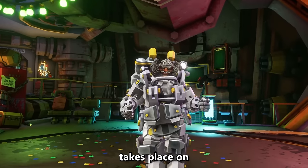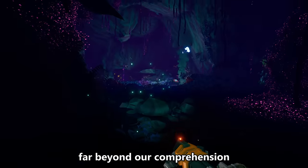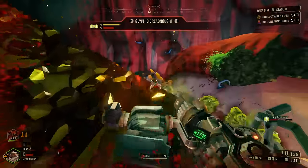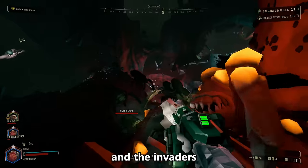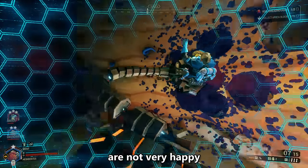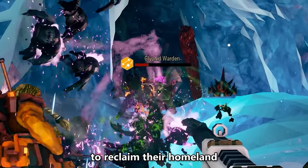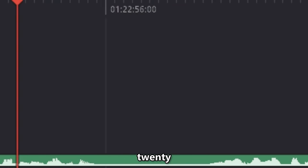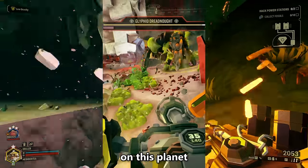Deep Rock Galactic takes place on Hoxxes, a formidable planet filled with ecosystems far beyond our comprehension. However, it houses minerals and wealth that far outweighs OSHA and workplace safety. The inhabitants and invaders of the planet are not very happy with your drilling, and are willing to fight tooth and nail to reclaim their homeland. Welcome to Deep Rock Galactic — in 20-something minutes, you'll know everything about every enemy on this planet.